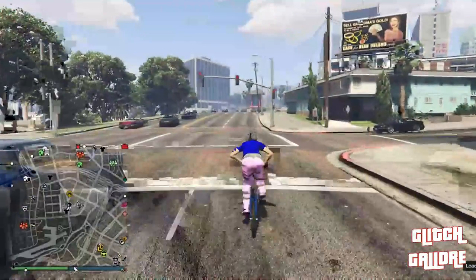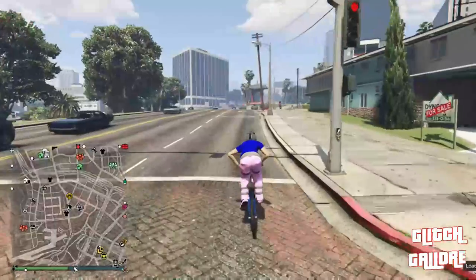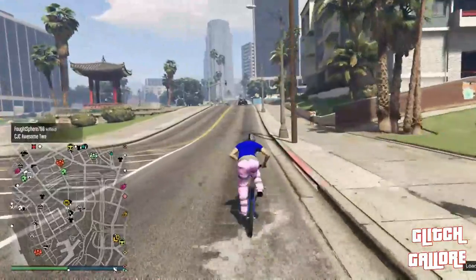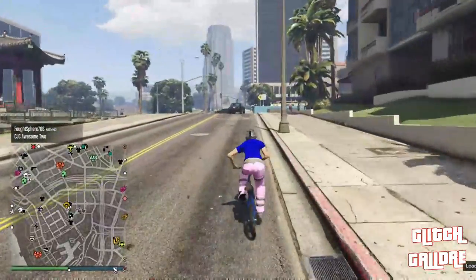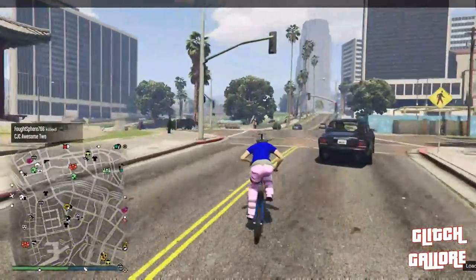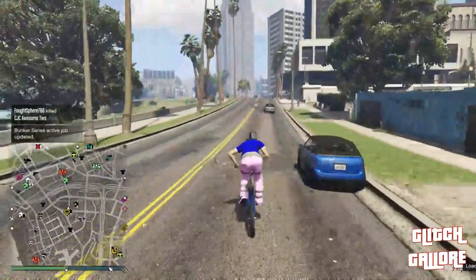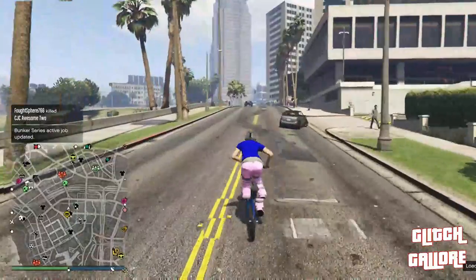You guys can see my apartment right there — we're literally just a block or two away. It was actually kind of good that when I requested the MOC it spawned me by the stadium, because it made my bicycle ride all the way up to my apartment much, much faster.